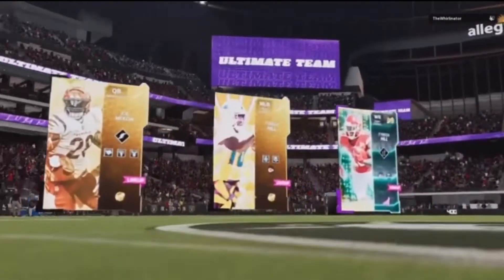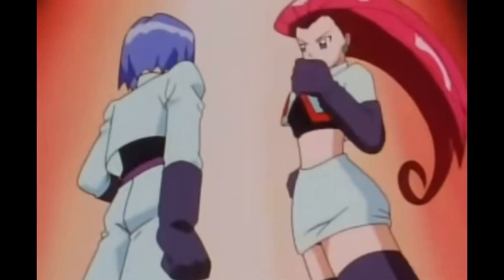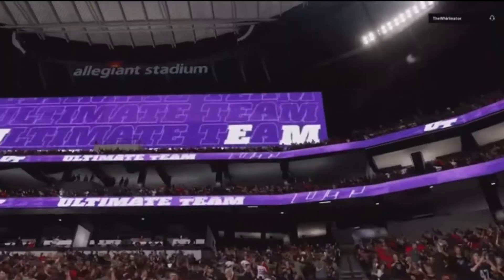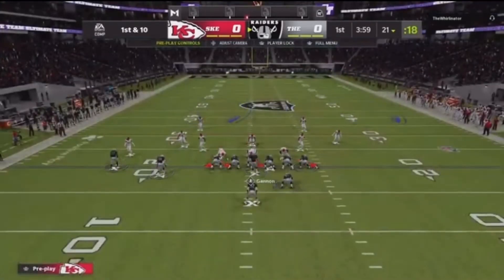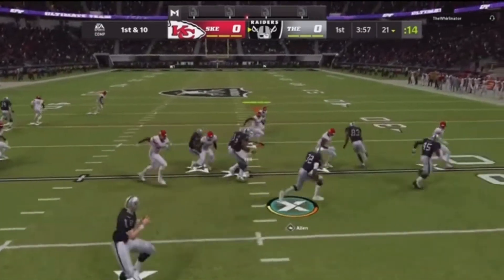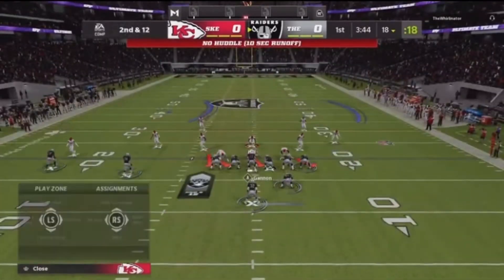Into the first game. There's the top three — we got the double trouble with Tyreek. The opponent has Davante Adams and Moss, looks like a Raiders themed team. He's in strong slots, we're gonna start it off with some man coverage. We're gonna put a deep third in the middle of the field and spread the line for the stretch.